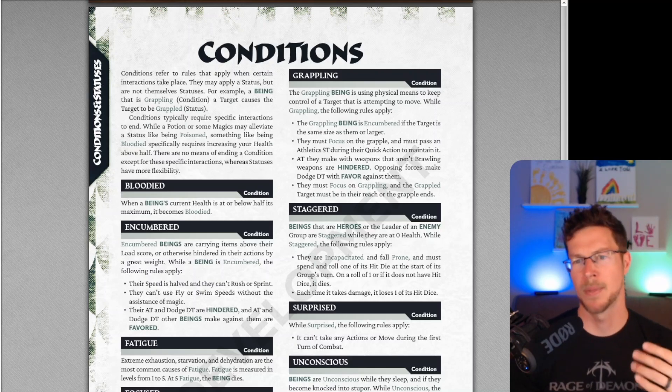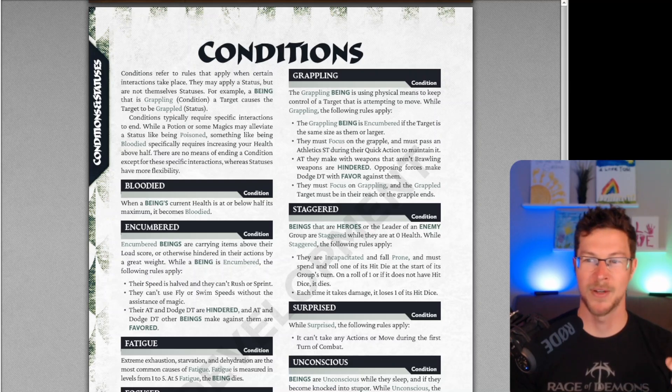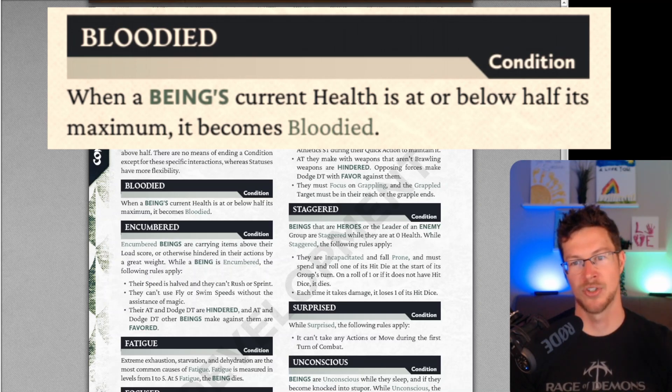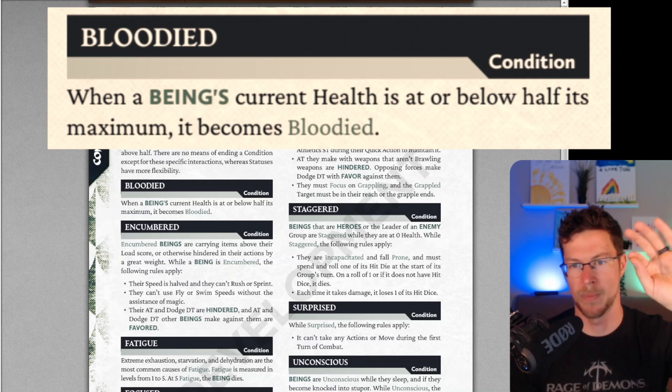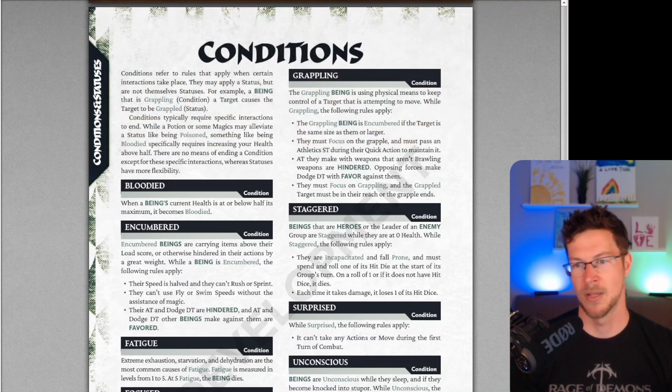I'm really happy to see Bloodied as a condition. I always thought it was a great condition from 4th edition D&D. Bloodied is really just a trigger — when you are at half health, you are now bloodied, and you can tie all sorts of attacks, actions, features, and powers to that bloodied condition. You might also want a spot on the character sheet for the bloodied number so people don't have to calculate it on the fly.